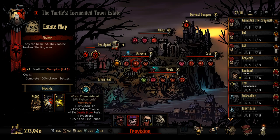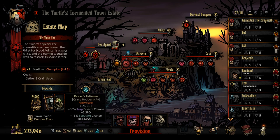Or we can go with this one here — not this one, sorry. Actually, we could go for this one. It's either one of these two. So we can either go with the Pit Fighter World Champion Medal, which we're going to use the Pit Fighter right now, so that would be good. Or we can go for the Graverobber's Raider's Talisman, which is also really, really strong. In fact, I'm more inclined to go and do that.